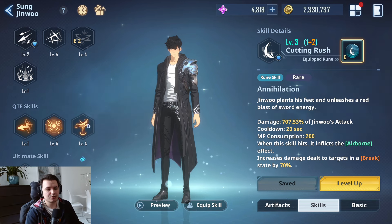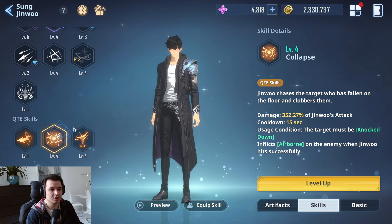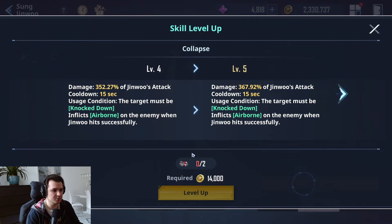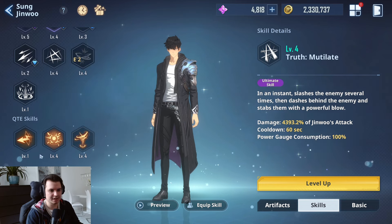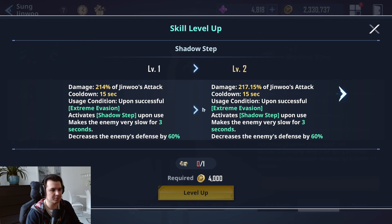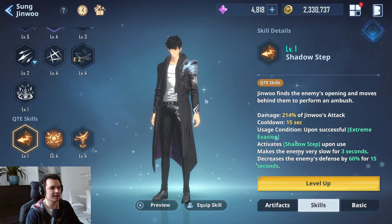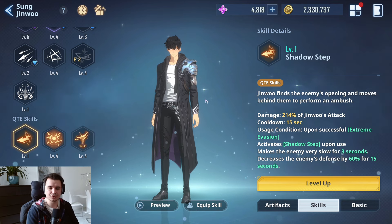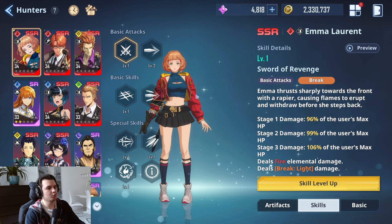With limited scrolls, for Sung Jin-woo I recommend prioritizing the QTE skills and the ultimate skill, because those are what you'll always use in combat. Having more damage output on them helps quite a lot. Shadow step I probably wouldn't upgrade — it's just a utility skill whose purpose is to slow down time, land a defense break, and let you throw out support units or your other skills. The small damage increase on it isn't worth it right now.